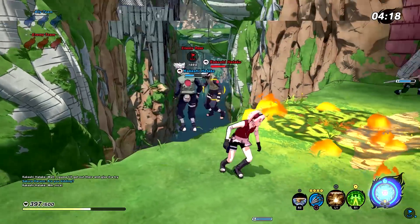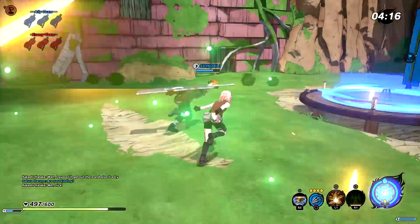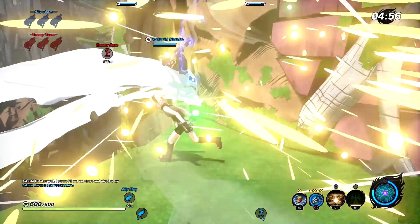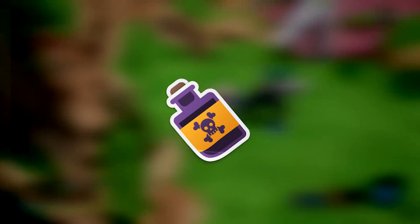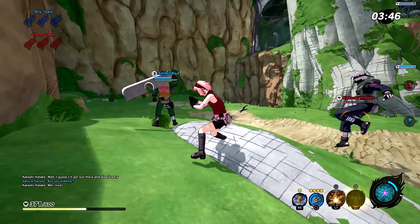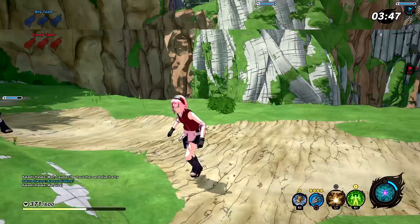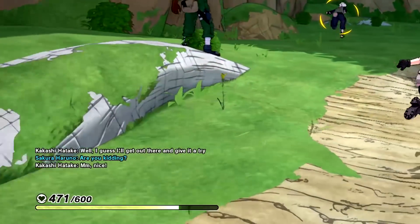Moving on to some actual healing — Sakura's second ability is the Cellular Extraction Jutsu. This is an area-of-effect healing that not only recovers health but also removes any negative effects, or as we gamers call it, debuffs — stuff like poison, burning, or slows. The healing is nothing impressive, but since it also removes debuffs, it could be used to counter specific enemy builds. There might be some Jutsu that deal heavy damage as a debuff or just plain annoying debuffs, and this would be the Jutsu to counter that.